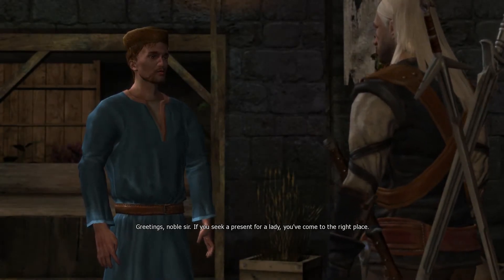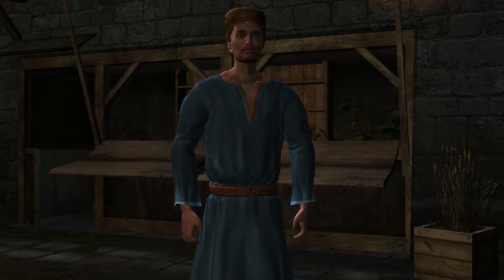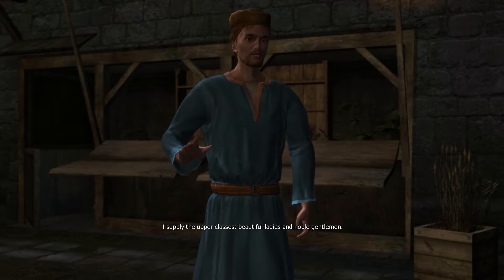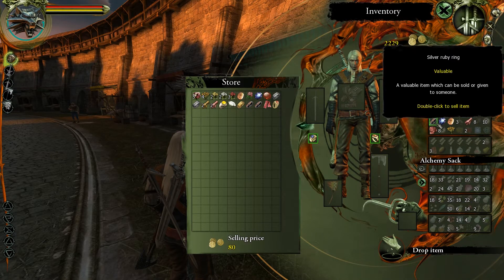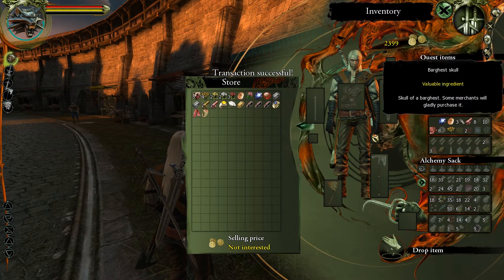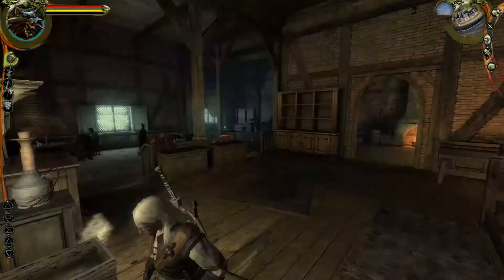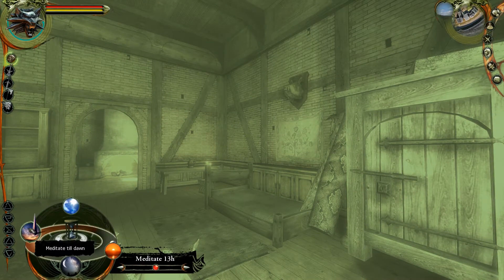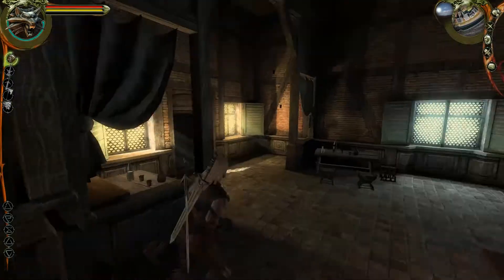Greetings noble sir - if you seek a present for a lady you've come to the right place. Pleasing trifles, lovely souvenirs, luxury items. He sells junk, but we can sell our rings to him which is nice. We do want to wait until it's daytime so everyone's outside again. We'll wait till dawn - most people will be up by then.